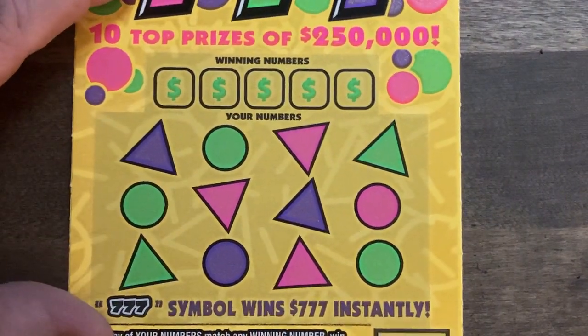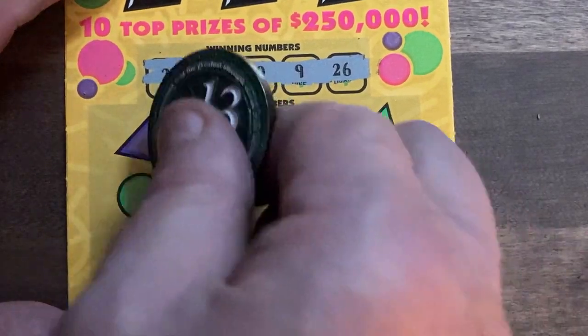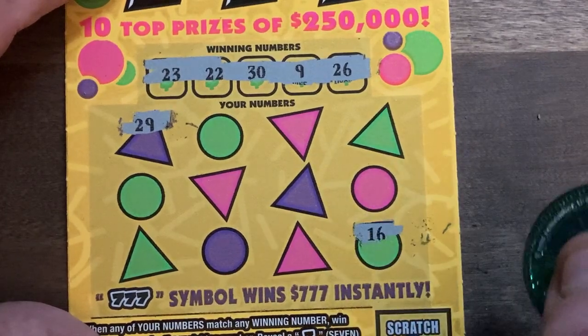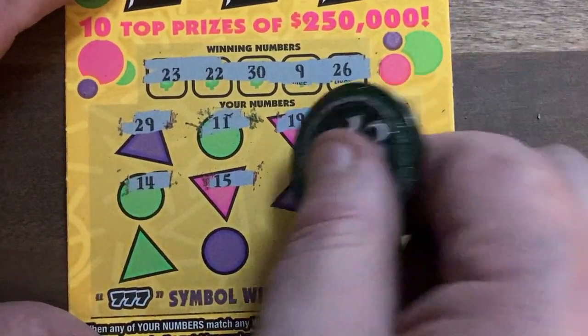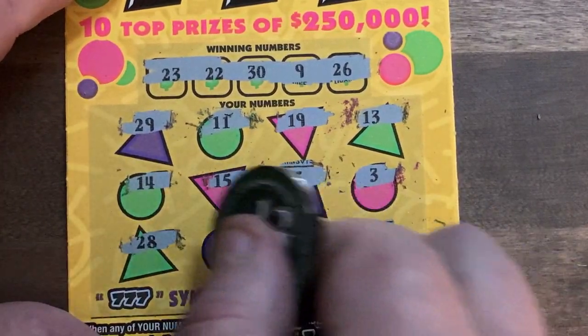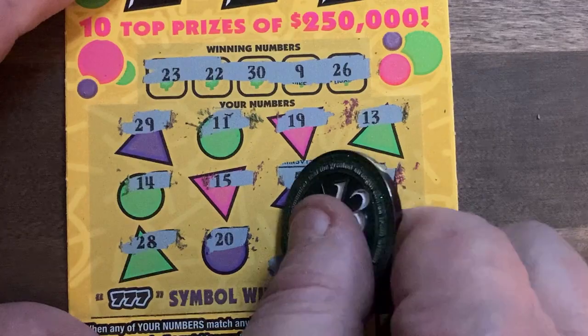Hopefully the Triple Sevens will bring us out of this. I do not like seeing busts, but if we don't win, it's the lottery — we're just going to deal with it. All right, 23, 22, 39, and 26. We got 29. Let's check the corner here: 16, 11, 19, 13, 14, 15 — you're just going to count now. I've got a counting ticket. 5, 3, 28, 20. Last shot here — oh, wouldn't that be nice to win. Let's see it. 12 — no.